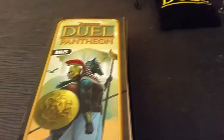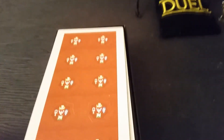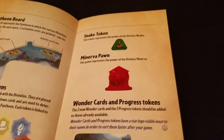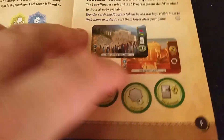We have the box opened. Let's start — here's just some commercial stuff and some rules, and some rules in Chinese I guess. Okay, and the rules mention some new stuff: there's divinity cards, gate cards, grand temple cards, pantheon board, mythology tokens, offering tokens, snake token, and the pawn — which I have the one in metal from the Essen promo — and wonder cards, progress tokens. We get some new of these, that's nice.